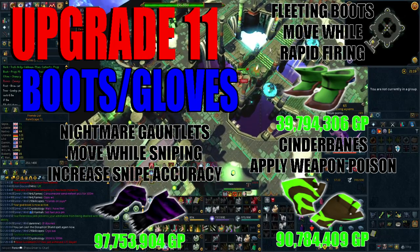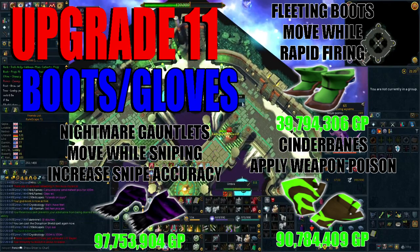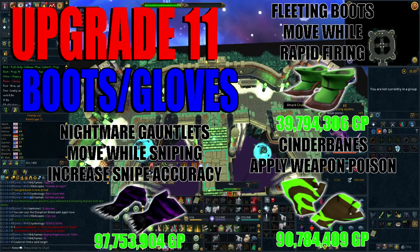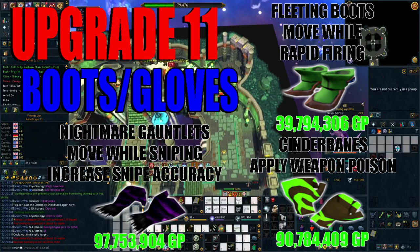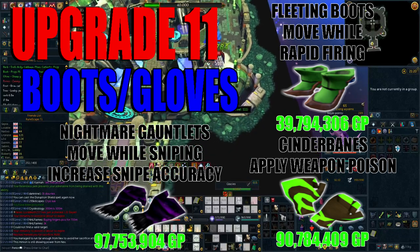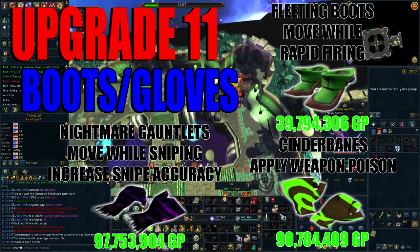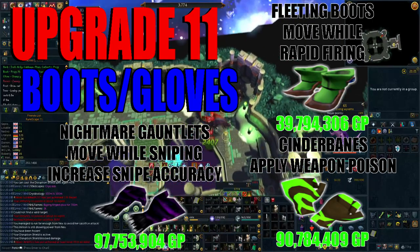Upgrade 11 heavily depends on the content you like doing. The three items here are Nightmare Gauntlets, Fleeting Boots, and Cinderbane Gloves. Fleeting Boots enable you to move while using Rapid Fire — relatively cosmetic as you could time Rapid Fire when you wouldn't be needing to move, but great for newer players as they allow you to focus more on boss mechanics without worrying about cancelling strong abilities. Similarly, Nightmare Gauntlets enable you to move while using Snipe and importantly increase Snipe accuracy, which is critical at bosses where you're highly likely to splash — for example Nex, Araxxor, Barrows: Rise of the Six. If you're focused on elite dungeons rather than these older bosses, I'd probably skip Nightmare Gauntlets for now.